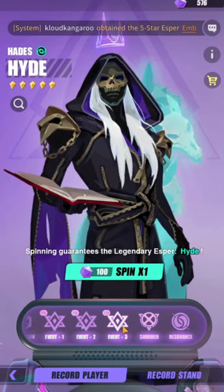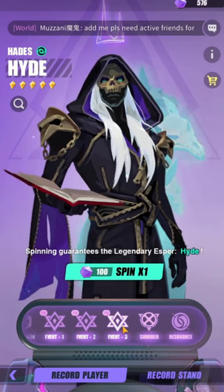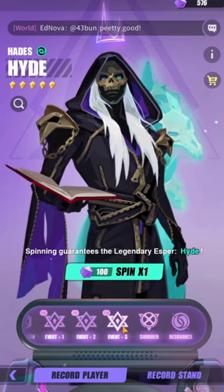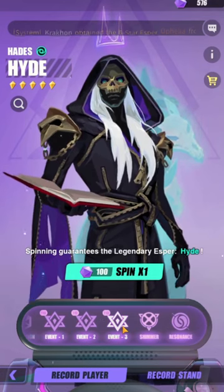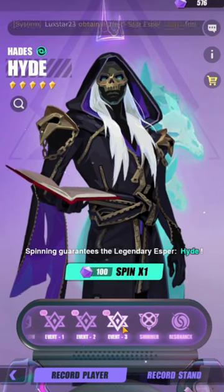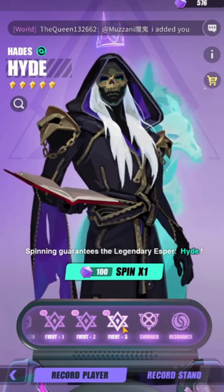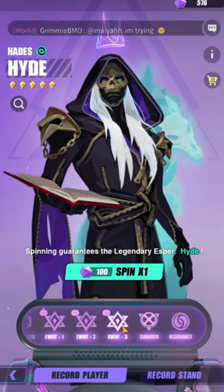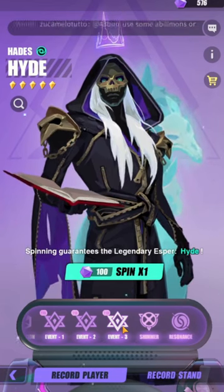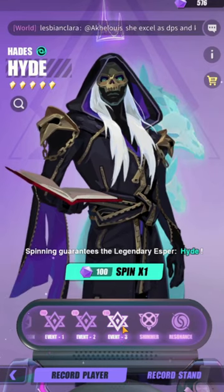If you're planning on summoning Hyde at R0, I would highly advise against it. Unless you have Ahmed, even still his usability is very limited and very RNG because you need to rely on Avatara procs. You can't really build him full speed — he's not going to do damage or survive hits. You just need to rely on Avatara, which is very unreliable. But if you have him at R3 with a lot of wish stones, maybe he's worth it at R4.